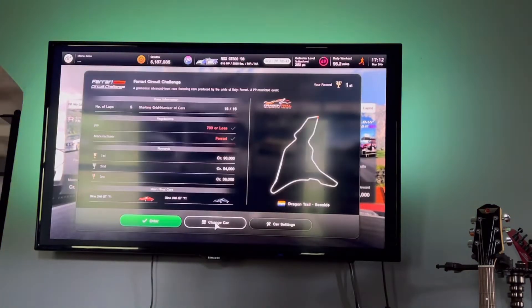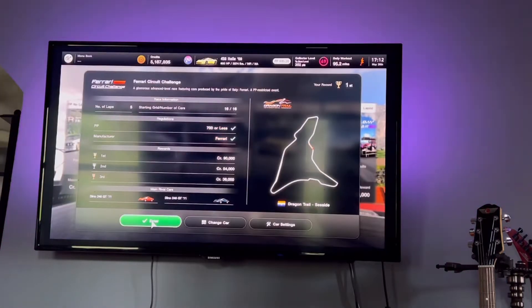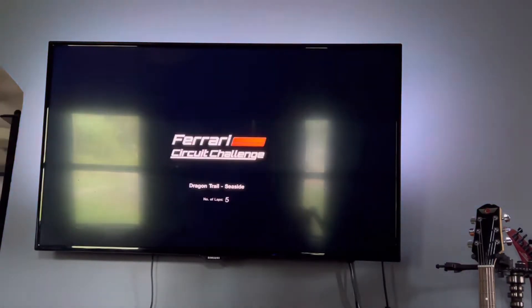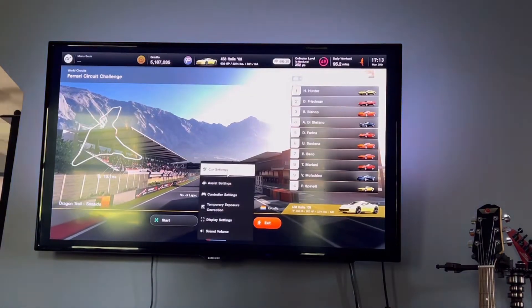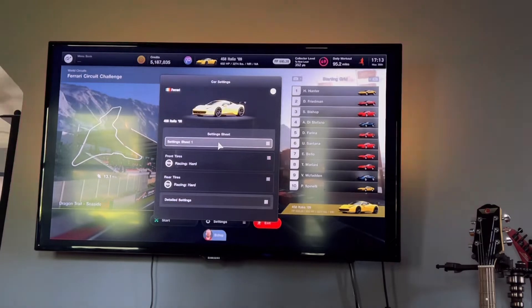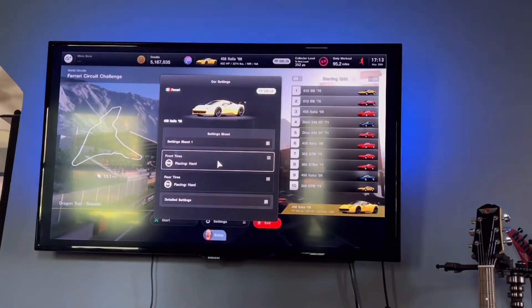This actually takes just under 10 minutes. Go to Dragon Trail, the Ferrari one. I use a 458. I'll go over all the settings here in a second. The main thing is hard racing tires and a wing. It really gives you a lot of traction. That's what I started out with — I was destroying people.